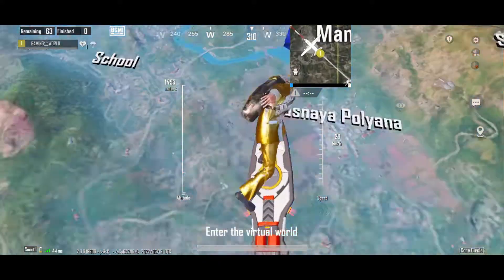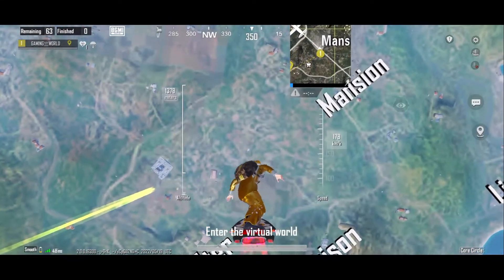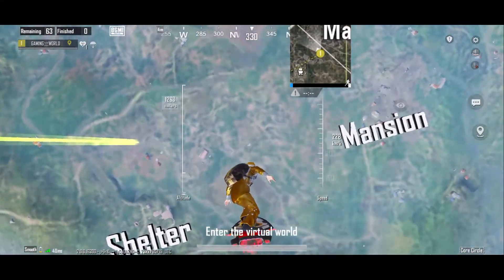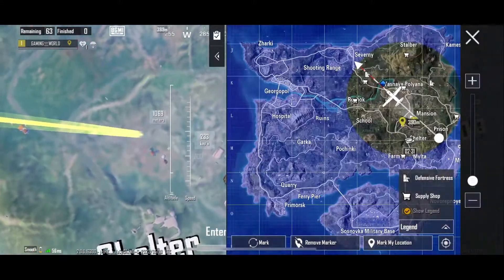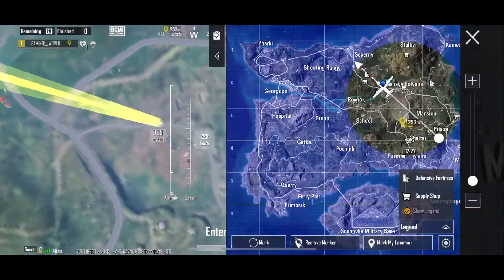And here, as you can see, the machine in the base — there are lots of loot, and you can see what type of loot is available here.